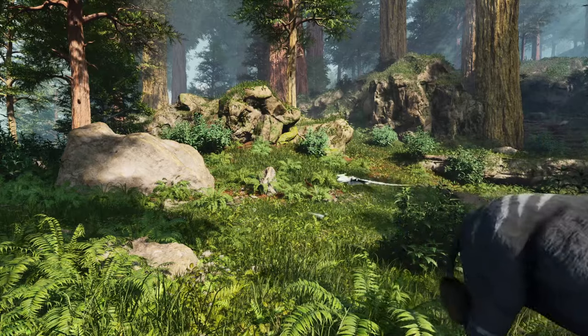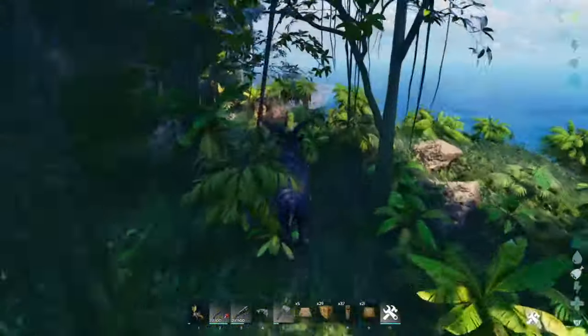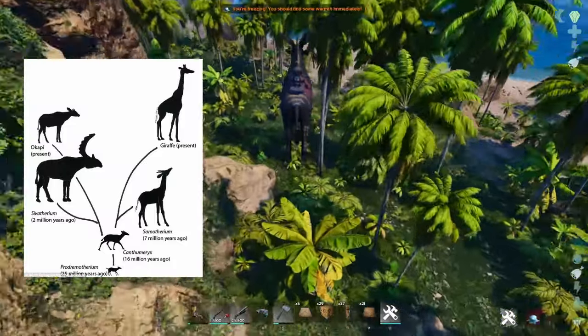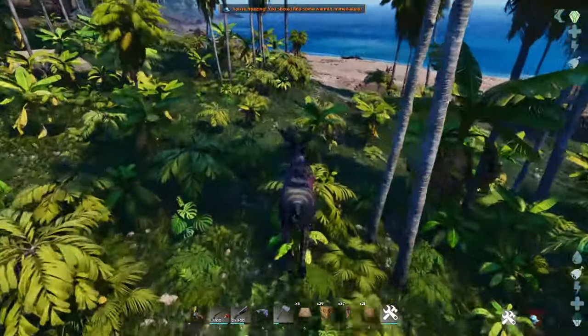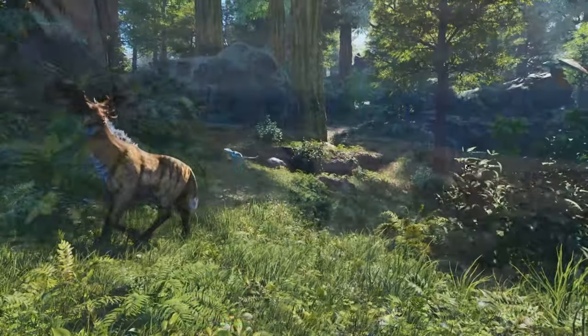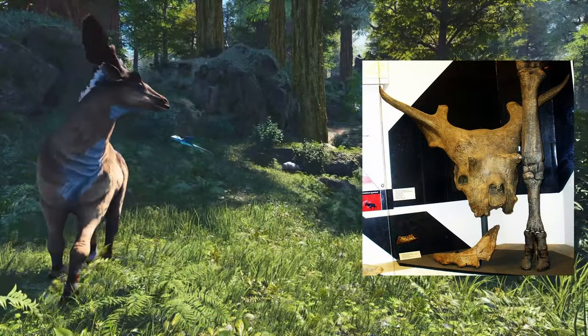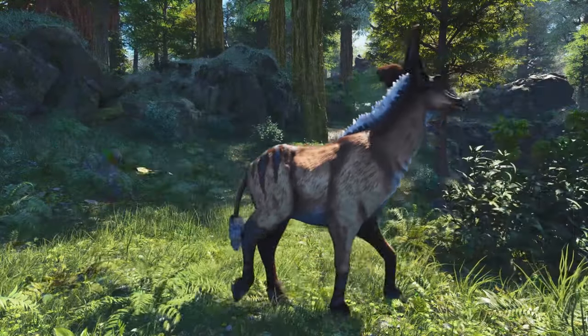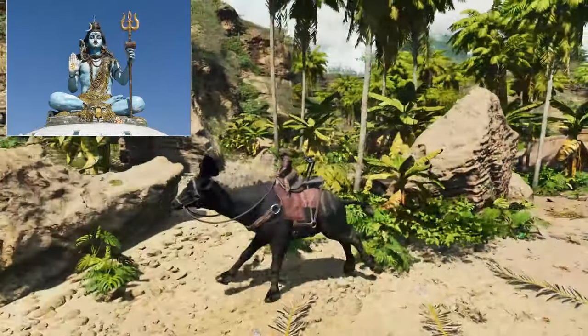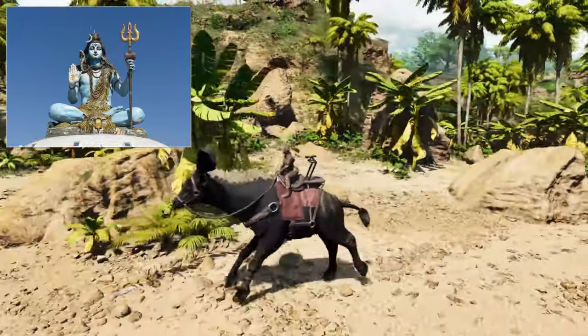The Seetheretherium was not a connecting link between ruminants and pachyderms, nor was it a species of antelope — it was an extinct form of giraffe. The Seetheretherium once lived across Africa and the Indian subcontinent, and the holotype fossil discovered in the Shivalik Hills has been dated to around one million years old.